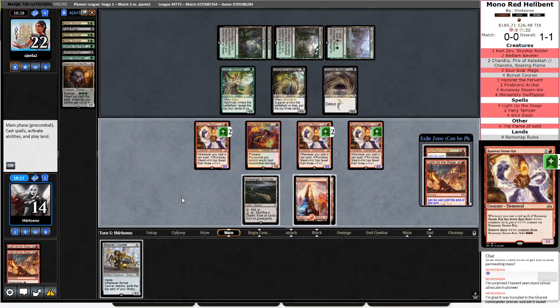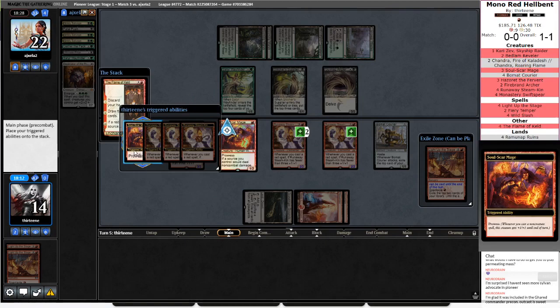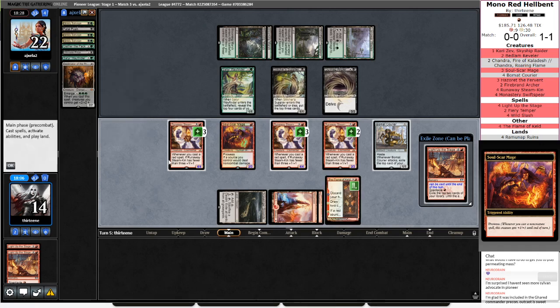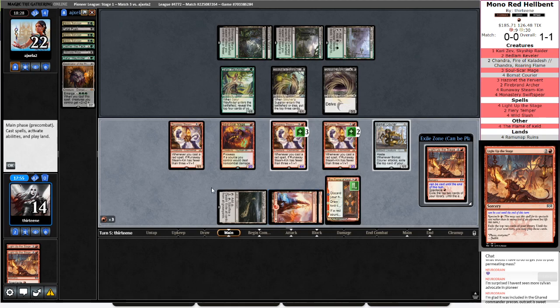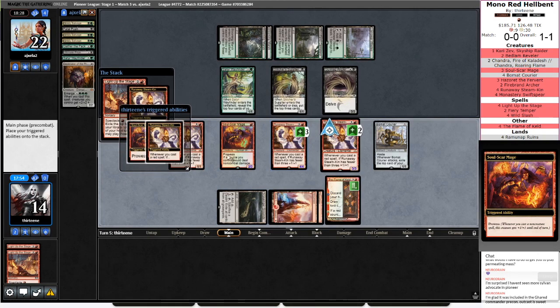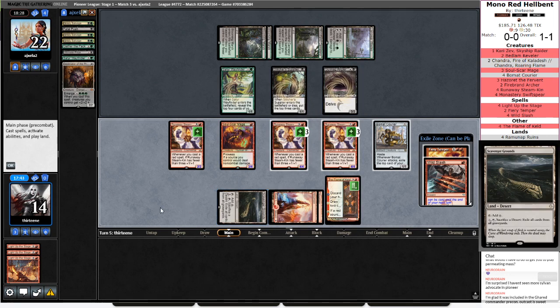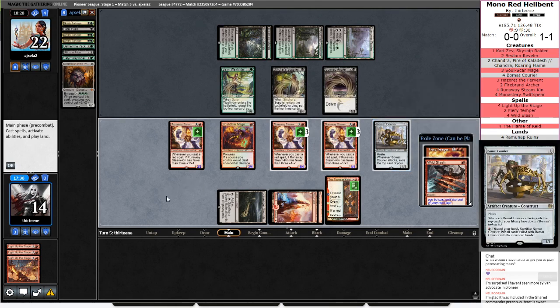Bowmat — let's go ahead and Bowmat Courier. We can Flame of Keld. That's going to give us our Runaway Steamkin mana. We can empty one of these. Depends on what I see off the Light Up the Stage — I think it's okay to keep these staggered a little bit. Let's just go ahead and Light Up the Stage. We won't get a mana off of this guy, but that's fine. I have a Soul Scar Mage, so Gurmag's going to shrink. If I attack with Bowmat Courier, I'm probably going to have to Wild Slash something stupid.